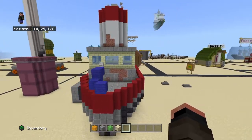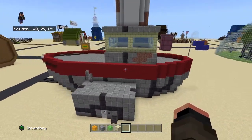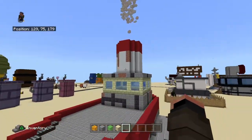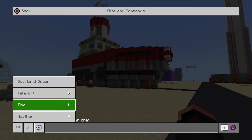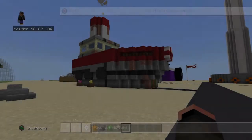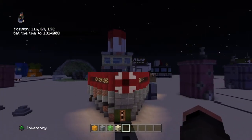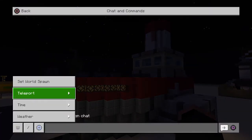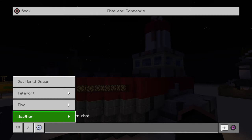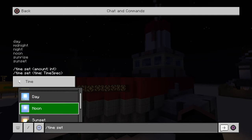Here I'm gonna do a 360 view — I'm really proud of how this turned out. You can see the smoke coming out the top, and this one has a cool feature: when you turn it to night time, the lights at the front go on, just like in the TV show. I'm gonna turn it back to daytime.